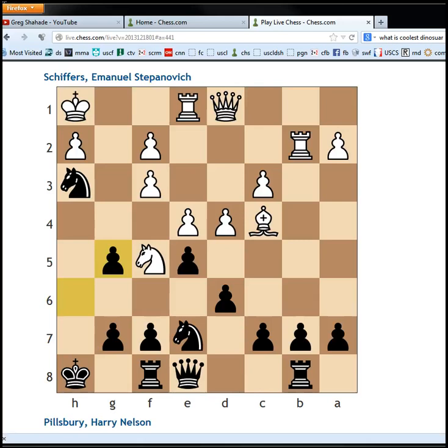Anyway, it's white to move in this position. And basically in this game, Schifers played the Evans gambit but didn't do a very good job of playing it. He basically gave up a pawn and has negative compensation for it — black's position is better and he's up a pawn.